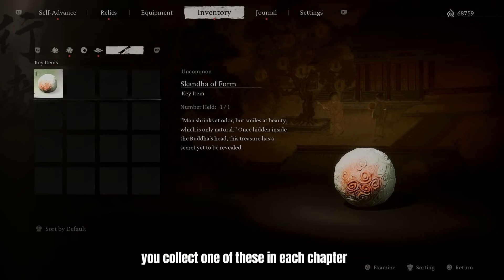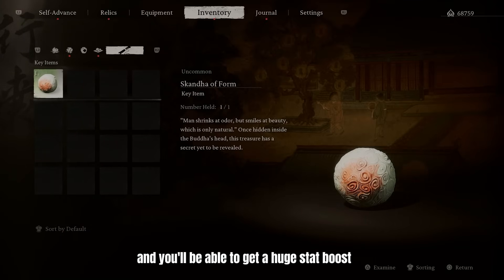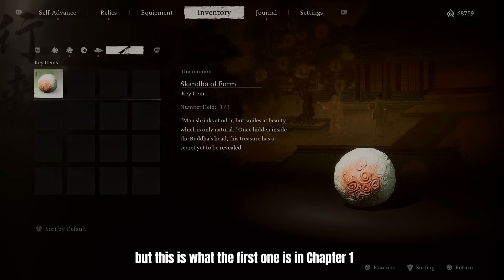Now the Skandha form — you'll collect one of these in each chapter, but we're just going over this one today. Later in chapter six when you beat the game you're going to be able to hand in these Skandhas and get a huge stat boost. But this is where the first one is in chapter one.